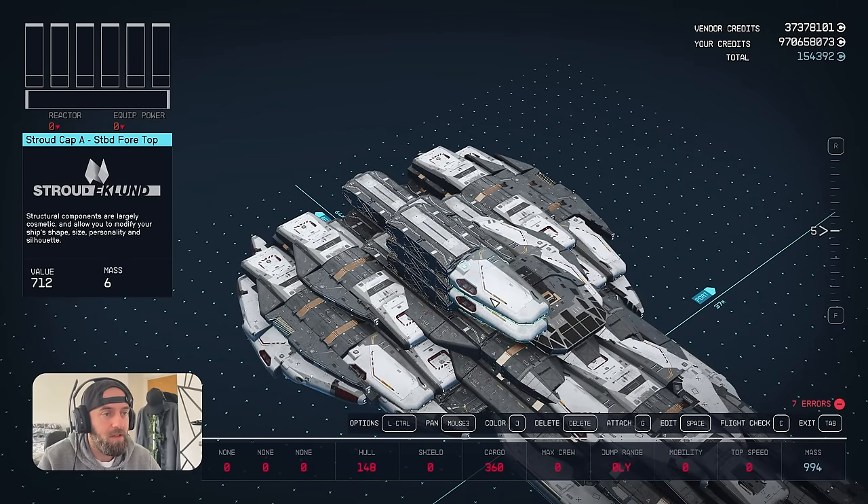Now we've left these gaps here to hide all our reactors, fuel, grav drive, cargo - so nothing's on show up top and it doesn't take away from the shape of the ship. So let's add our grav drive - we're going to be going for the SGD3300. Add that there and move it up so it slots in nicely. Then we're going to be adding the SF40 reactor because in my opinion that is the best reactor.